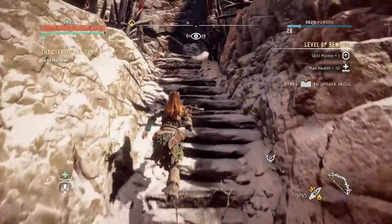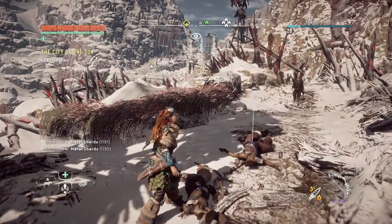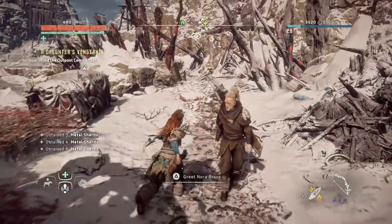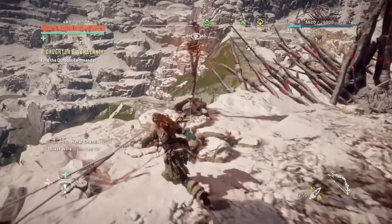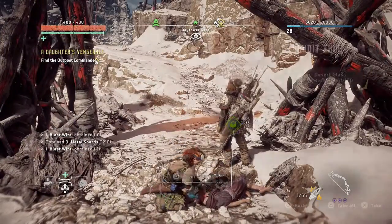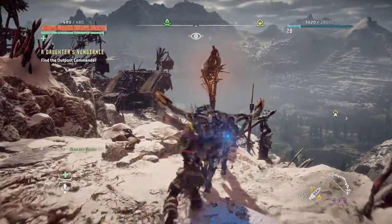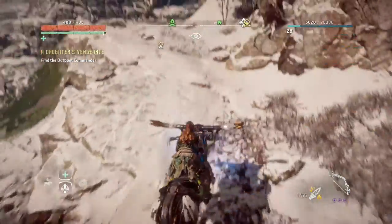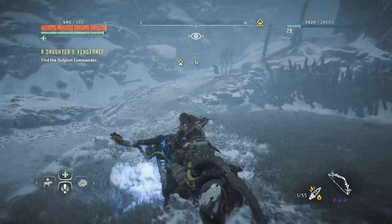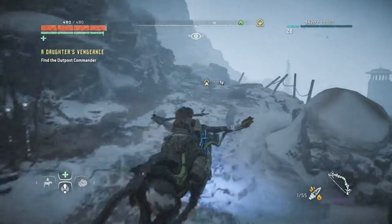We have another kind of village — more health and everything. Let's quickly loot these guys and then continue. Let's continue to the other advantage. Can we call in another mount? There he is. Let's go — go to the right. And then we're well on our way to Meridian. Finally — the main storyline.